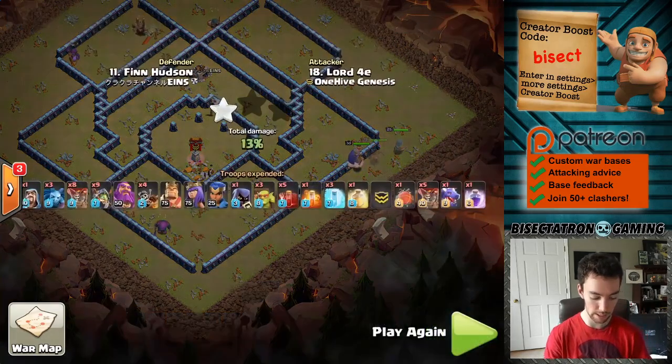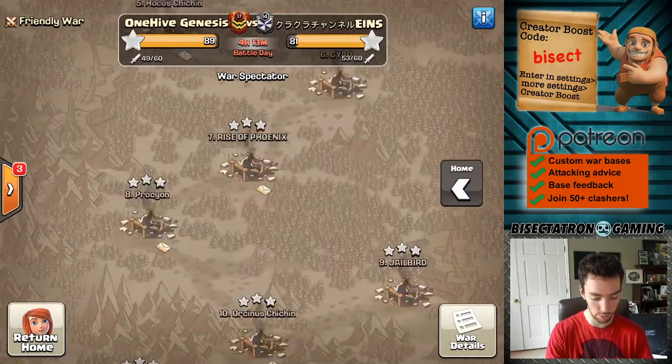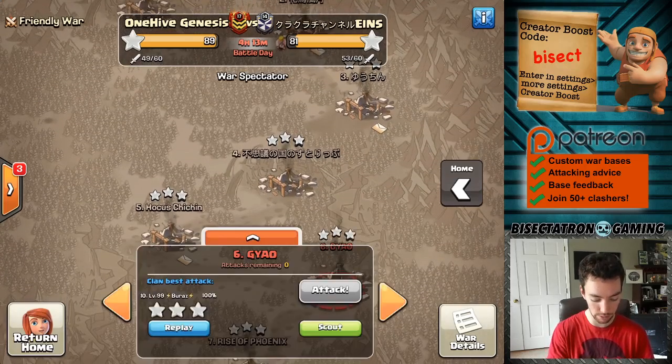That's how you can deal with some of these bases that have the town hall in the middle. Air is typically your friend, especially that battle blimp - you can be very strategic with it. Let's move on to our other Town Hall 14 attack, number six.